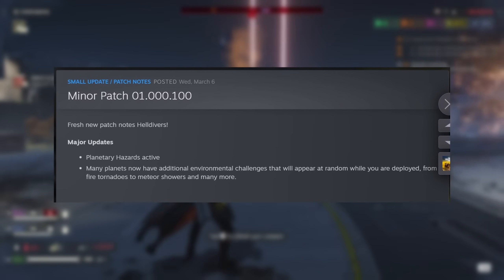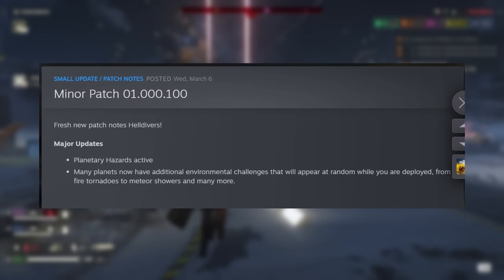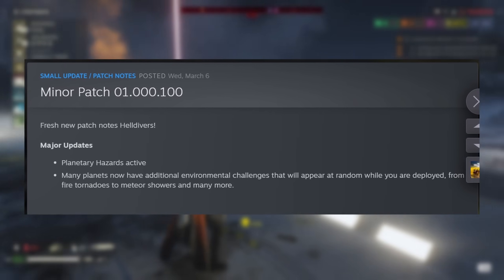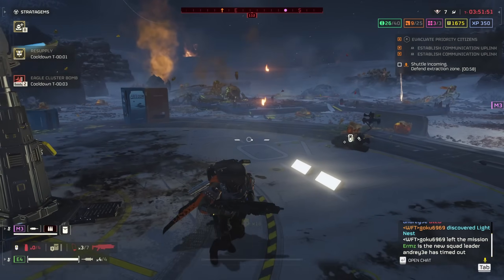Arrowhead have introduced planetary hazards to make the biomes more unique. Now there's a chance of random environmental challenges appearing during missions, such as fire tornadoes, meteor showers, and many more. I don't know about you, but I think this is both awesome and frightening.